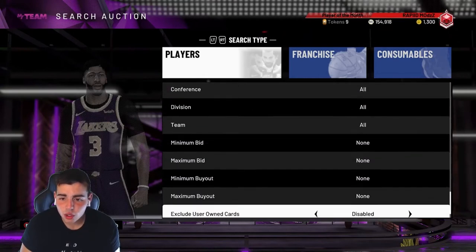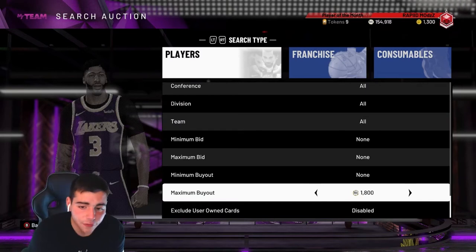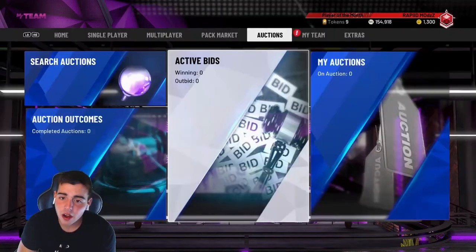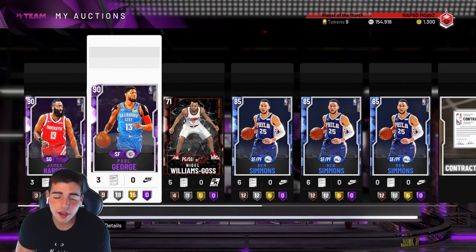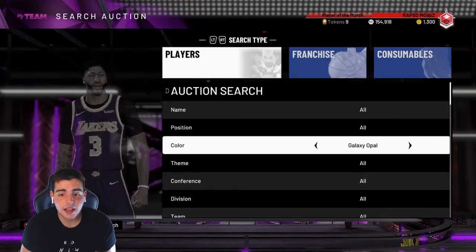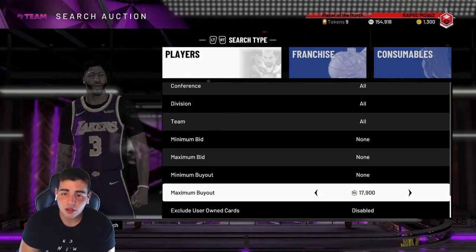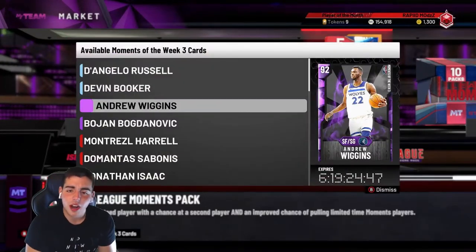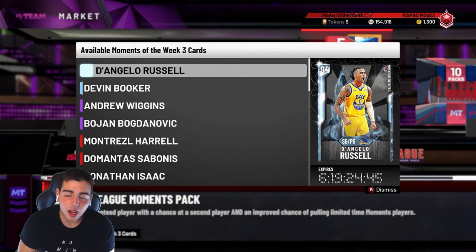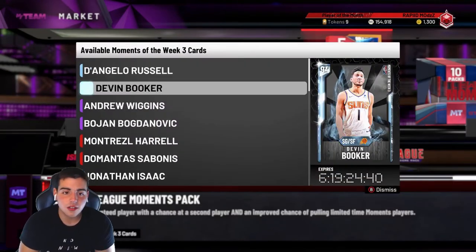I sold about two Kawhis and one Paul George for 22K — I got them for 15K right when the market crashed. Made a solid 5K quick, so 15K profit there. With these two remaining I'm gonna make another 5-6K, so about 25K off the market crash quickly — I literally only played the game for 10 minutes. Right now the market is kind of slow, it's not a bad time to sell still, but we still haven't seen that crazy market crash that good content usually brings.